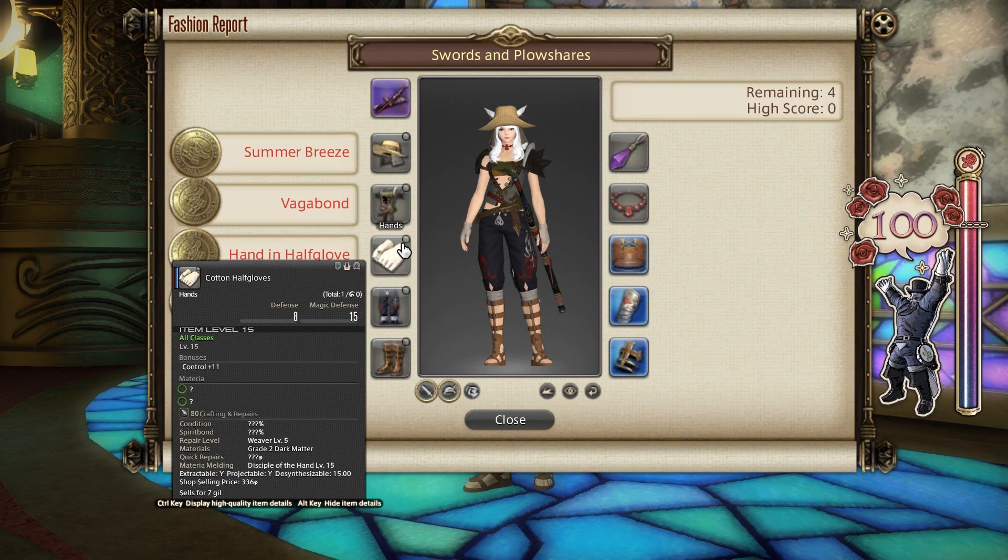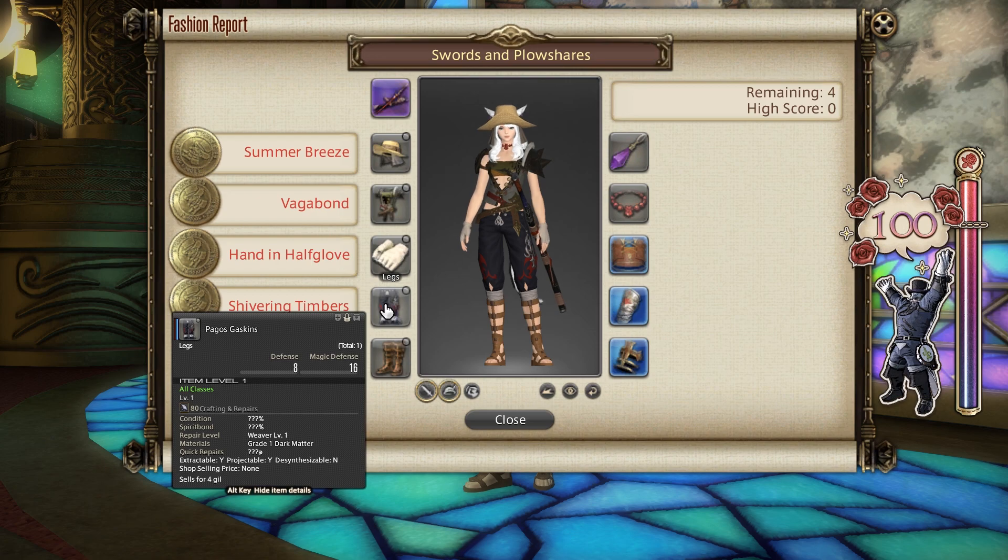And finally for the legs I went with the Pagos Gaskins. You can get these from Pagos Lockboxes from Eureka Pagos, or from the market board from other players — but you might want to shop around between servers on your data center with World Visit to find the best price, or you might have these left over from Eureka, hopefully.